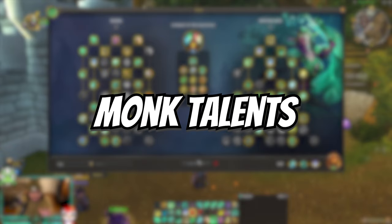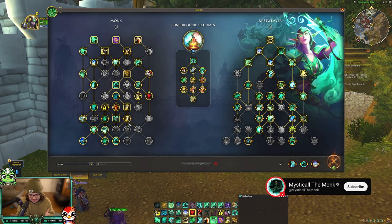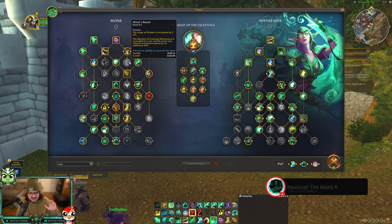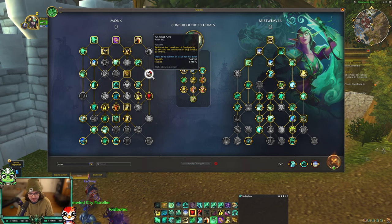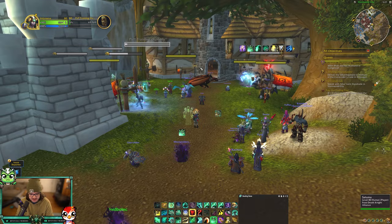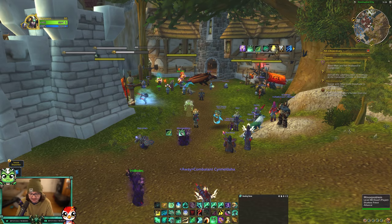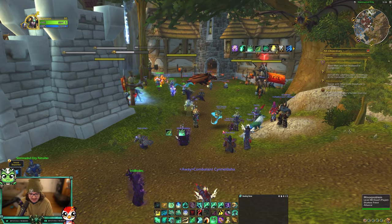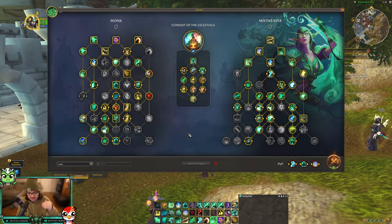Moving on to talents - there are three trees to cover. Starting with the class tree left side, you want Ancient Arts to reduce the Paralysis cooldown by 15 seconds and your leg sweep cooldown to about 10 seconds - important for CC setups. Vivacious Vivification makes your next Vivify instant every 10 seconds with 20% increased healing. Note it's every 10 seconds on a timer, not 10 seconds after you use it - so you can technically get two instant Vivifies in a row.